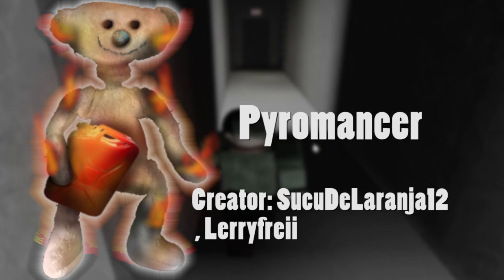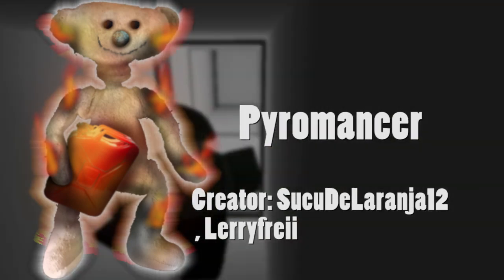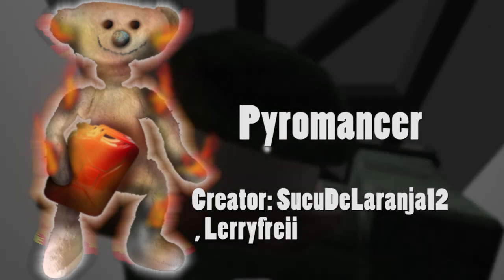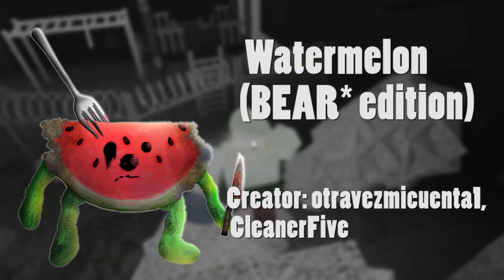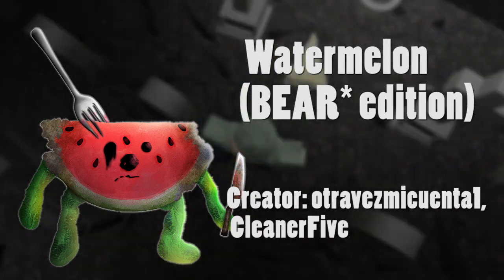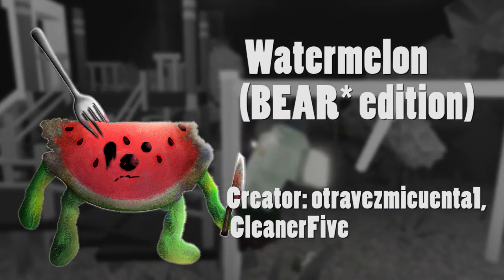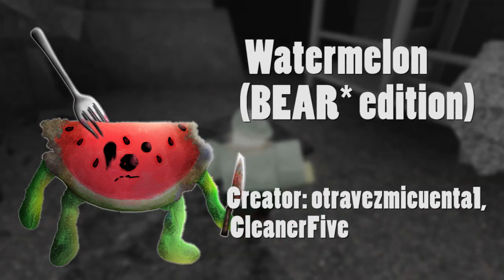First is Pyromancer by Succa DeLarginna 12 and Larry Frey. It looks really good — he's burning on fire, which I think is a really awesome design. Next is Watermelon Bear Star Edition, because they got the Watermelon Bear Alpha. This skin is made by Otravis Miko Lenta 1 and Cleaner 5. The design looks really good and I think it would fit the game very well, and it also fits very well with an alpha.